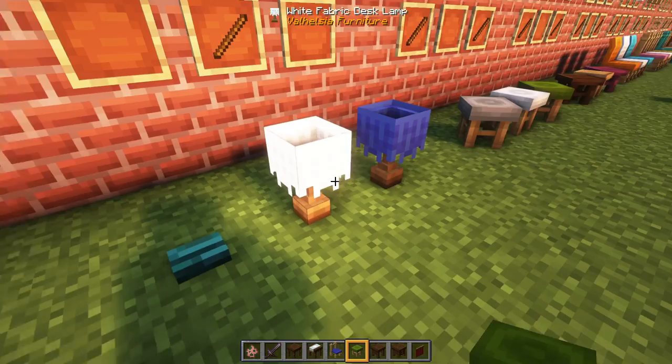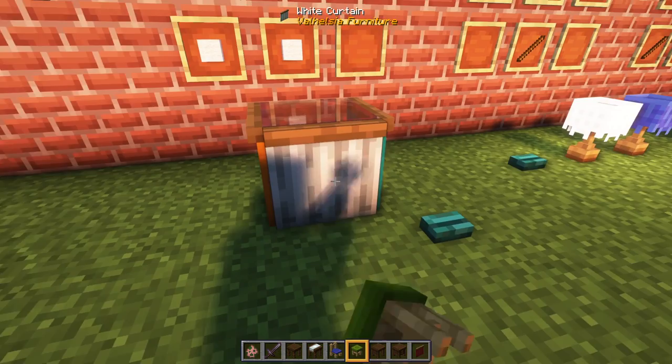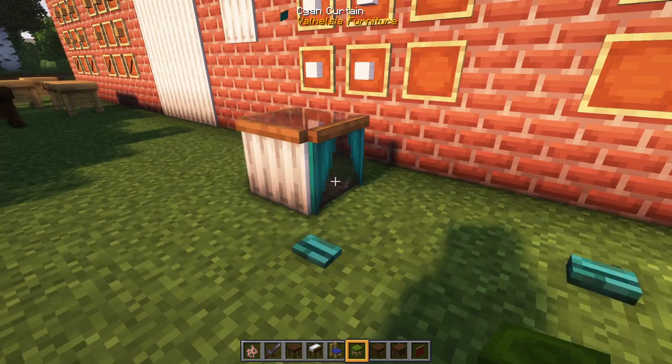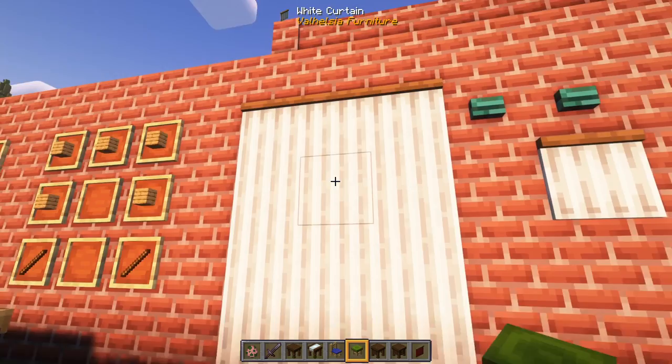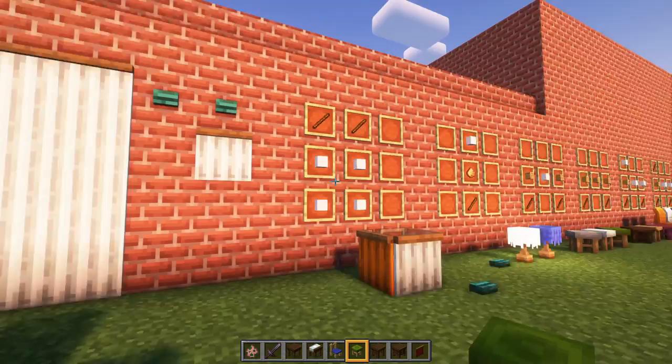Next up we have curtains. Curtains are made from wool and sticks, and you can put them on the face of blocks. Open and close them by right-clicking on them. You can also activate them like a lamp with a button — it toggles the state. You can put curtains in all kinds of rectangular configurations, right-click to open them, and again they're activated with a button that toggles the state. Curtains are pretty fun.